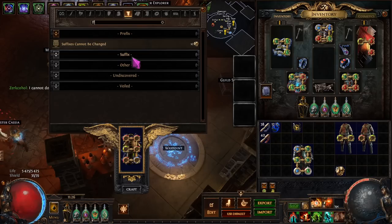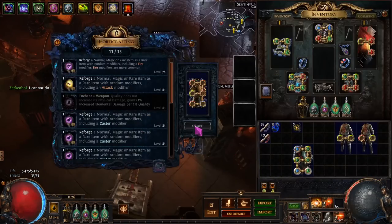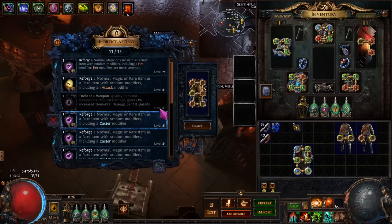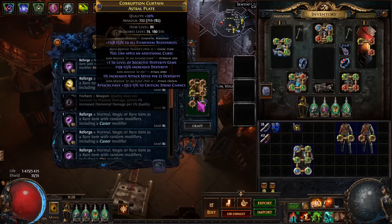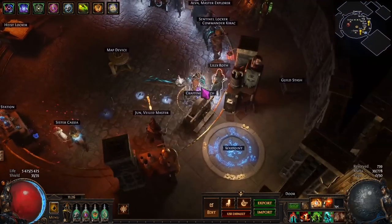So what is the next step? We are going to get additional curse on this — suffixes cannot be changed — head over to the horticrafting station. And now, if you are wondering why I started off with a base with elder and hunter influence, it's for this exact reason. If we had just started with elder, we would not have been able to get additional curse. So what we're going to do: suffixes cannot be changed, reforge caster, and as you can see — you can apply an additional curse. Beautiful, that is 100% guaranteed.